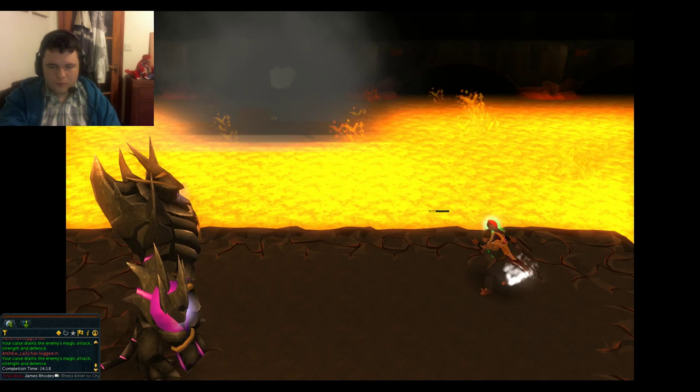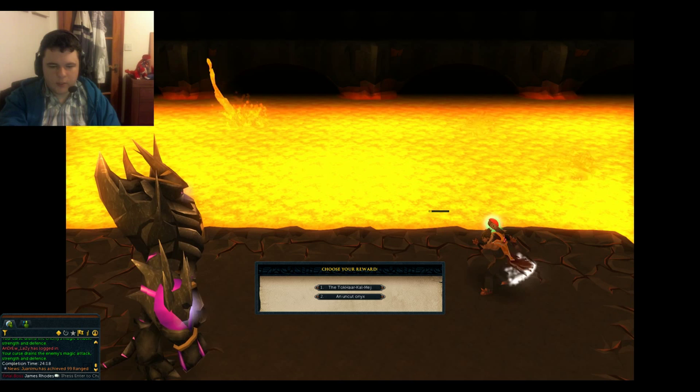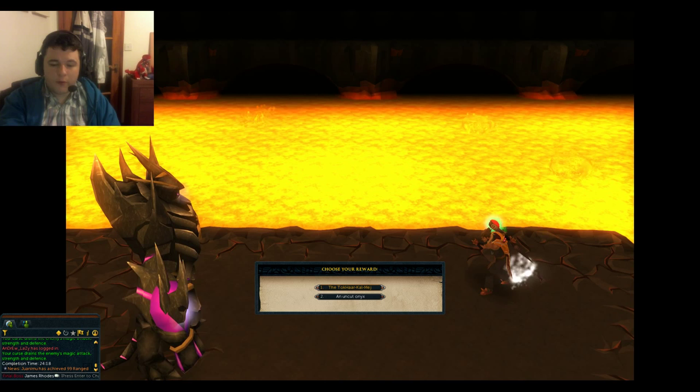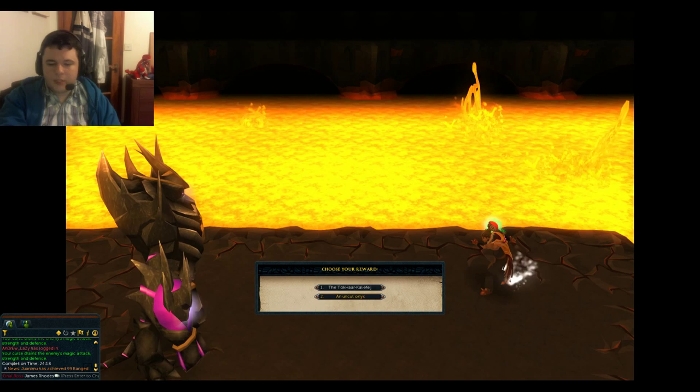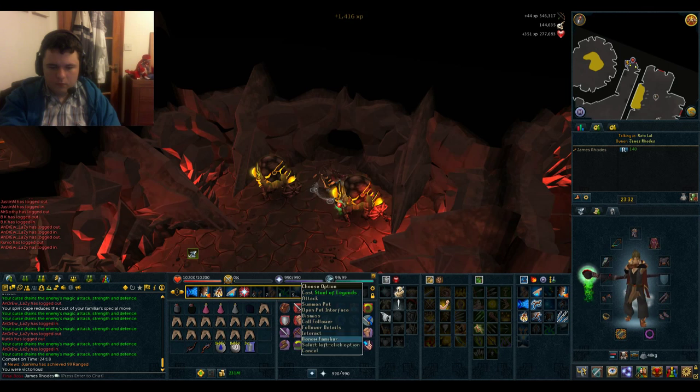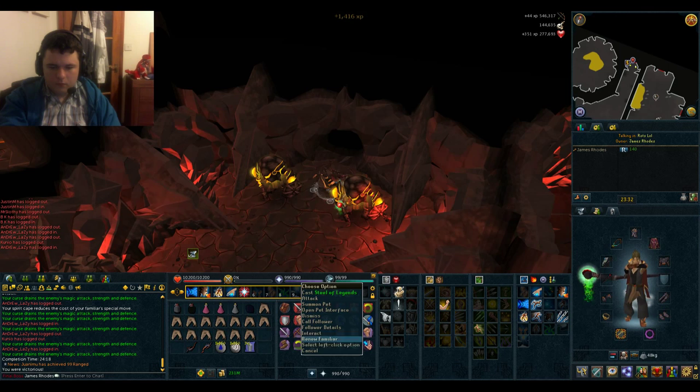At this point you get to choose one of two prizes. You get either the magic cape - which I showed you earlier; you get that because you used magic, whereas if you use melee or ranged predominantly you get the choice of that cape instead. Or you can select an uncut onyx, which is worth about a million GP. So that's all over - probably a lot easier than you thought. If you've got any questions, don't hesitate to put a comment in the YouTube video below or come over to Scapers Den's forums. More than happy to answer any questions. Take care, cheers, bye.